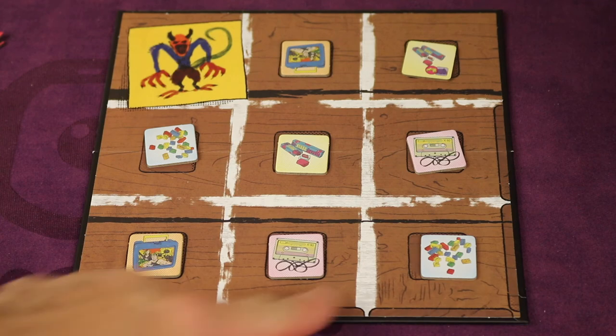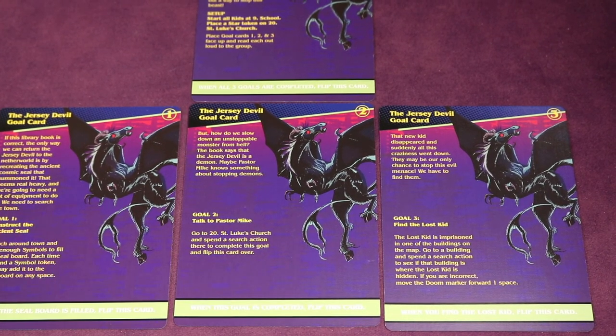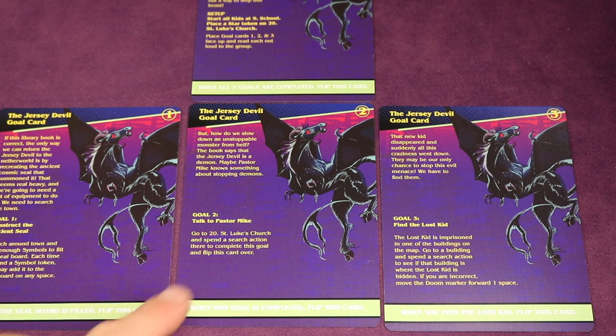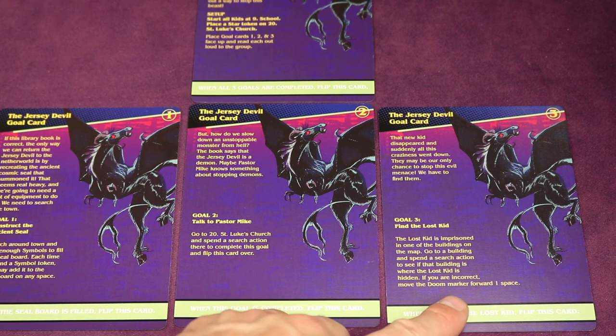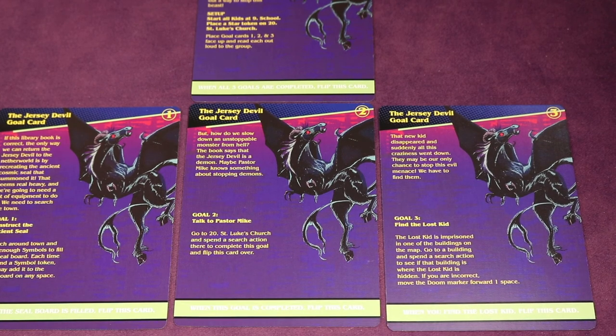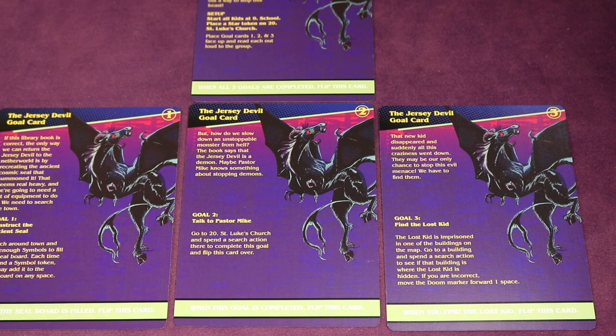If you search a location for the lost kid and they're not there, you'll move the doom marker down one spot. To win, you must complete all three goals. Goal one is to construct the ancient seal by filling the entire seal board with symbols. Goal two is to go to number 20 St. Luke's Church and perform a search action there. Goal three is finding the lost kid. If you do all these goals before the doom marker reaches the end, you've won.